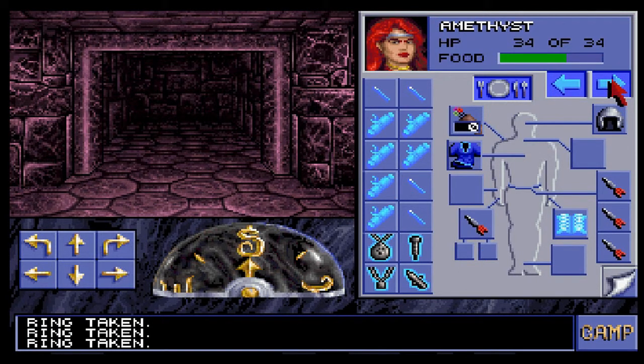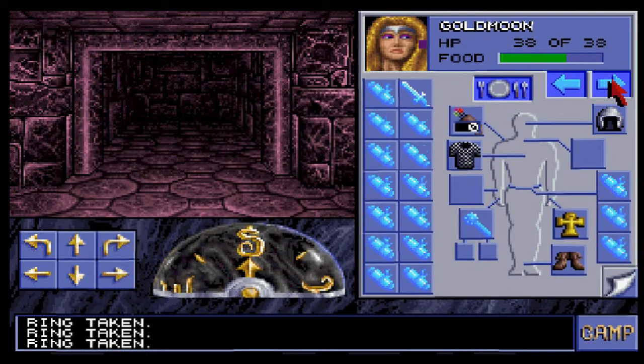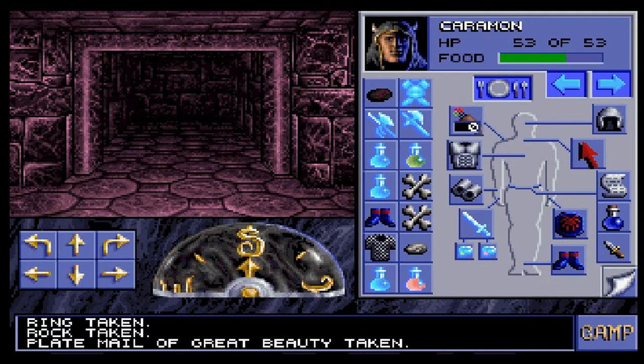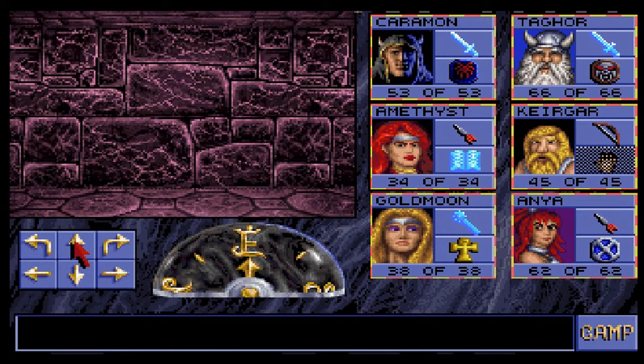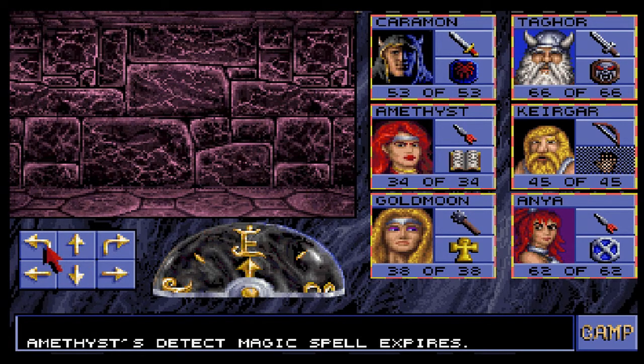I think everything else we've looked at — self-explanatory things. I don't know what's up with that. Alright, let's get out of here because I don't know what else to do. Now, the only way to go here is back down those stairs.